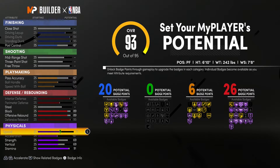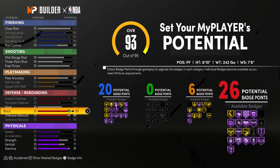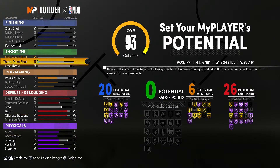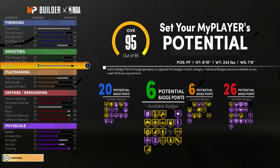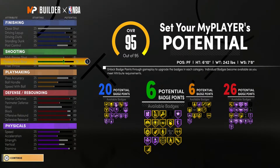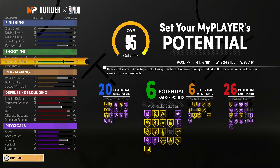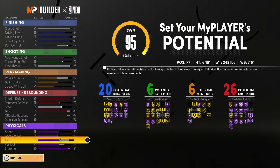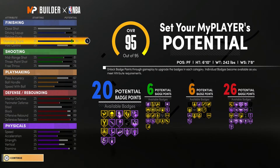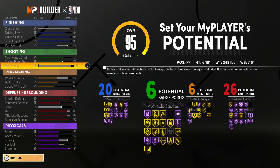We max out Speed all the way to 71, Strength at 71, and Vertical at 71. We still have points to spend, so we put it on Shooting: a 78 three-point shot and an 81 mid-range shot, then one on Free Throw, giving us six potential badge points on shooting. Giannis only has a 73 three-point shot in NBA 2K21 Next Gen, so having a 78 you can already shoot better than Giannis.